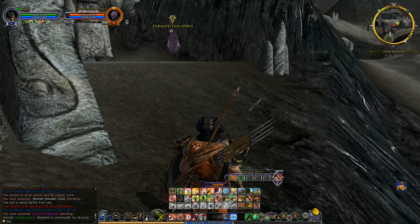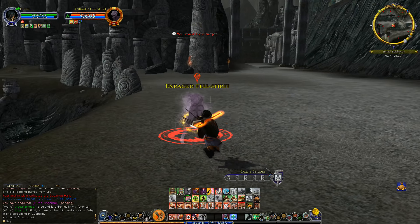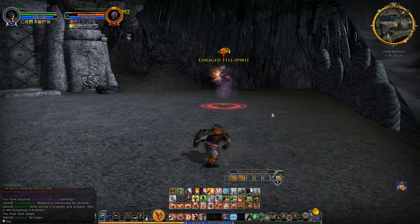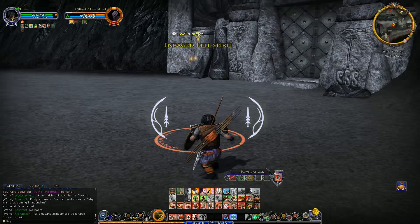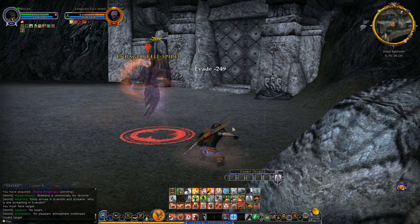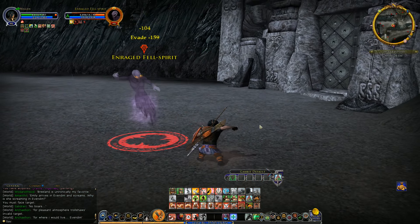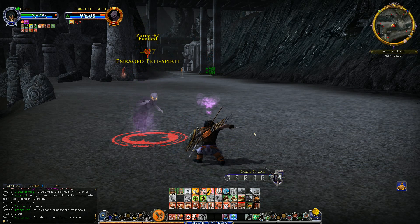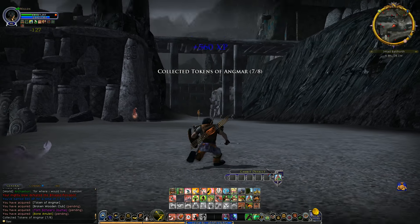Creep up over here in this fell spirit. Enraged fell spirit — down he goes. Let's go ahead and switch over. Nice. It's actually good to time it right as we get that ability, because then I can go and then go straight back into it. There he goes — taking me around, taking down our health again. 58 plus 58 though — that's pretty good heals, I'll take that. Okay, one more token.